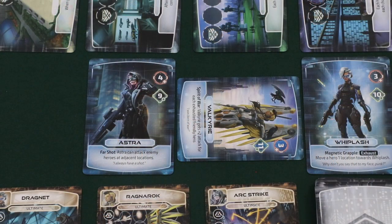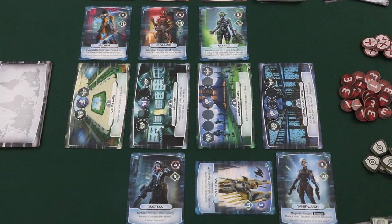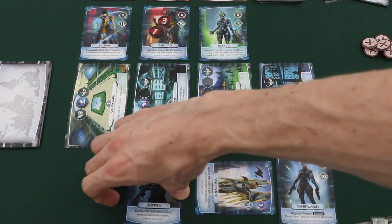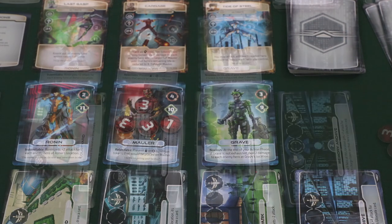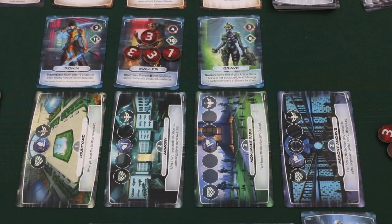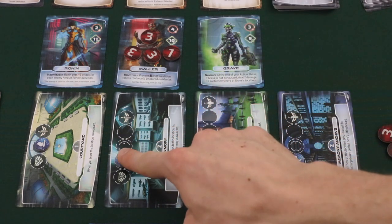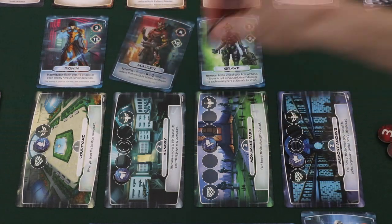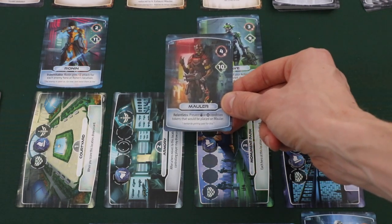The next action a player could take on their turn would be to attack with a character. Each character has a health value and an attack value. When attacking, choose a readied hero you control to attack with, then choose one of your opponent's characters at the same location. Place damage tokens on the targeted character equal to the attack value of your character. If the damage on a character ever meets or exceeds its health value, the character will be knocked out. Finally, exhaust the character that you attacked with. When a character is knocked out, the control marker at this character's location will be moved two spaces towards the player who knocked the hero out. The player who controls the knocked out character removes all tokens from the character and removes that character from play. Knocked out heroes will come back during the next ready phase of that player's turn.